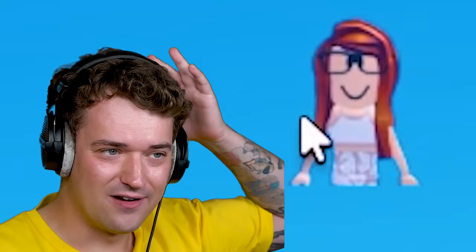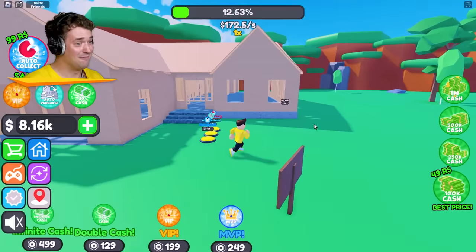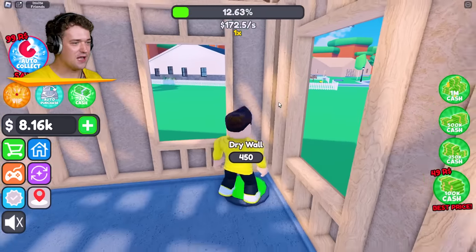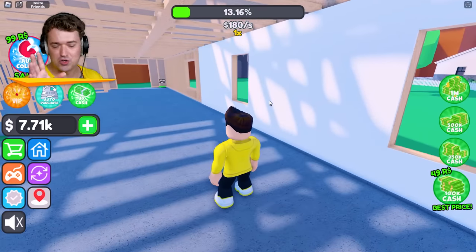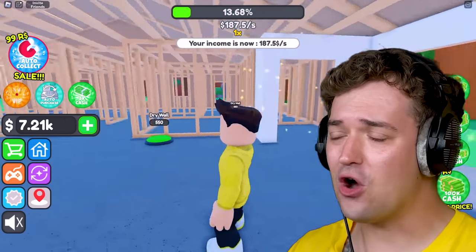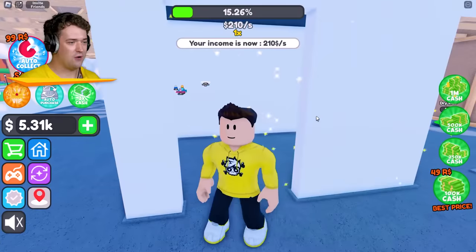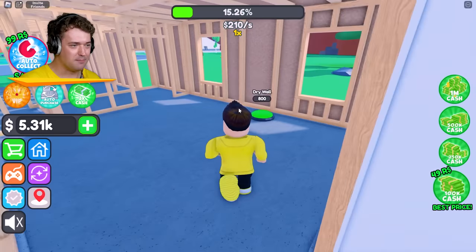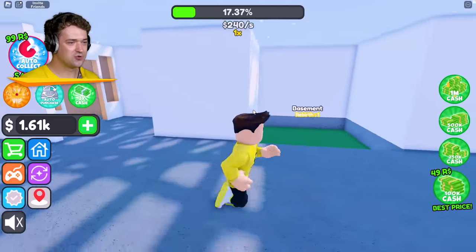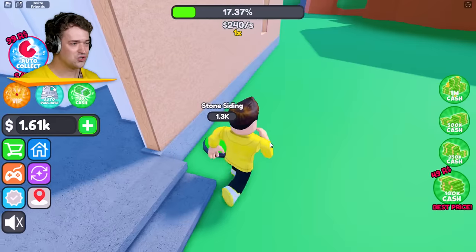That girl over there is doing amazing compared to us, but just you wait — I'm gonna do gooder! Now we need to build on the inside, so we need to put down drywall. This is basically what's in your house too — you don't want people to walk in and see the bare structure. Of course you want nice white walls, or whatever color — you can get creative with it. Drywall in here, I'm guessing this is gonna be the toilet... or probably the garage. Drywall here — perfect, that's our very first house almost done. Stone siding!